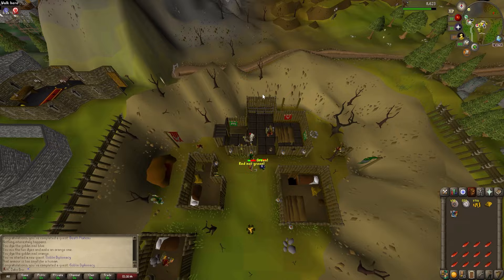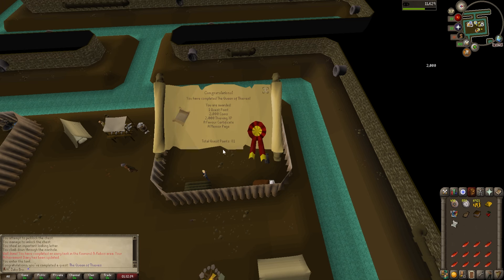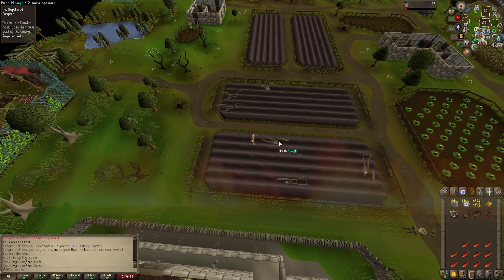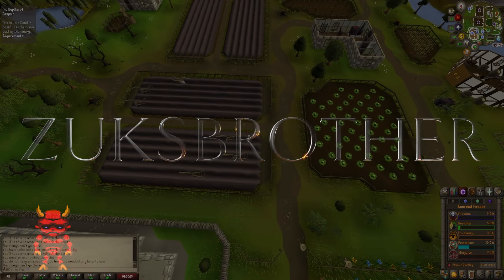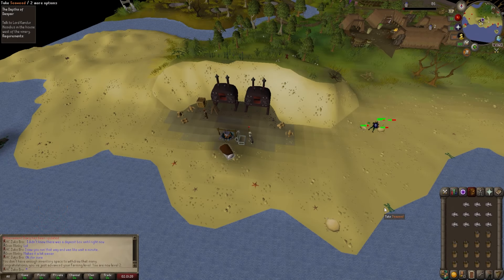Goblin Diplomacy completed. I love that this feels like 2007, but I get to experience new things. Queen of Thieves completed. In order to do Depths of Despair, I've gotta play Farming Simulator to get 5% Hosidius Favor, so yeah, I'm just getting that out of the way right now, making some sulfur stuff, getting some farming levels.